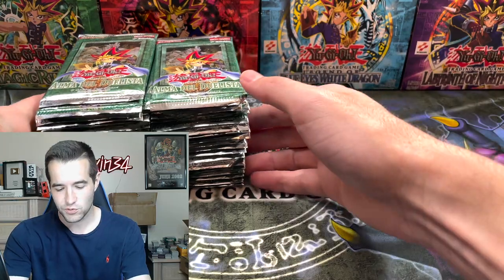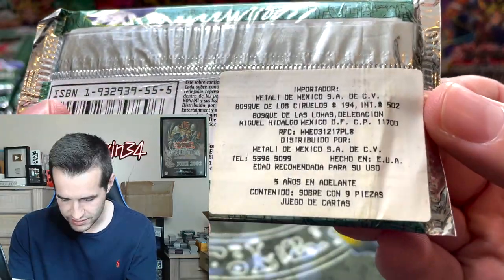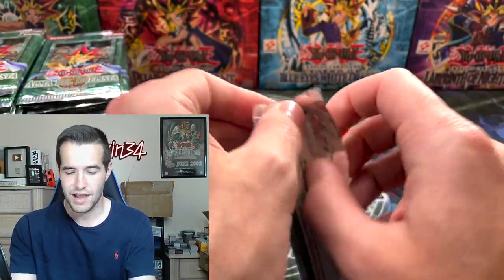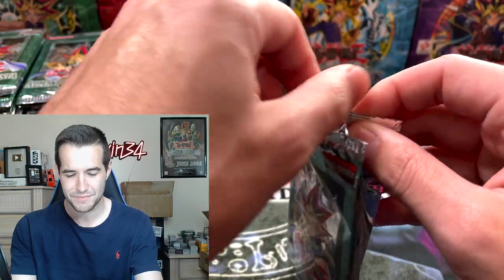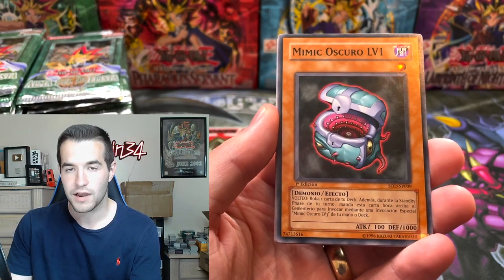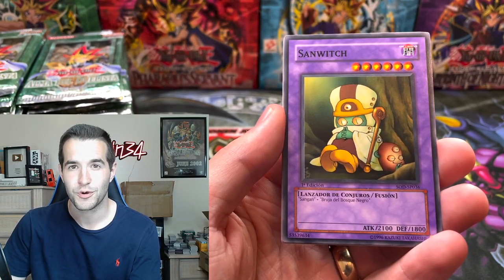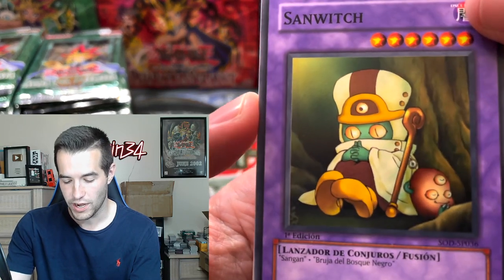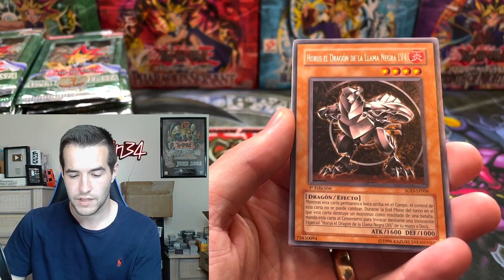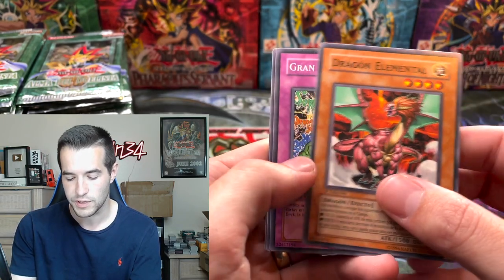Let's just go into it, let's get all these packs open — nearly 50 packs. We have a Dark Mimic Level One, not a bad card actually — flip effect lets you draw one. We got a Sangan fused with Witch of the Black Forest — the Sandwich — love that guy. The Unshaven Angler and Horus the Black Flame Dragon Level Four! So we have a piece of the Horus puzzle. Let's see how many Horuses we can pull in this video.